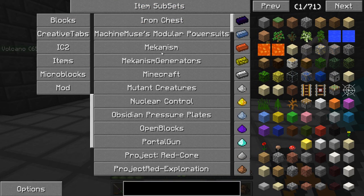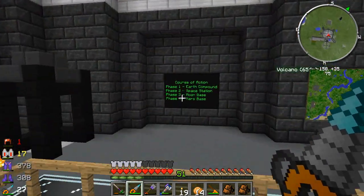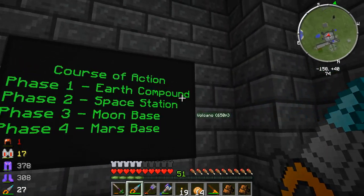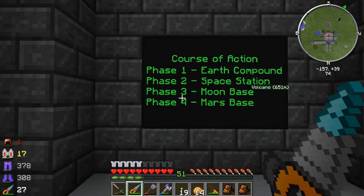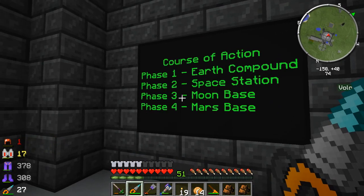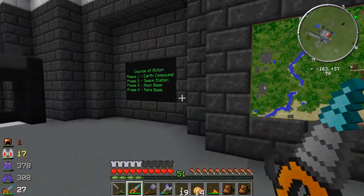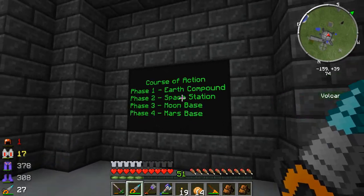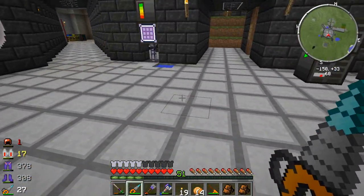I've also installed Mekanism, and we also have Mekanism Generators. Hopefully once we get to Mars, which is Phase 4 - and it's actually not that far away - Phase 1 is rather long, but Phase 2 and Phase 3 are going to be short. Phase 3 on the moon base is more or less like exploration. We're going to make a small moon base and do some exploration for moon dungeons. The space station is going to pretty much be a refueling station with fuel, food, armor, and supplies.